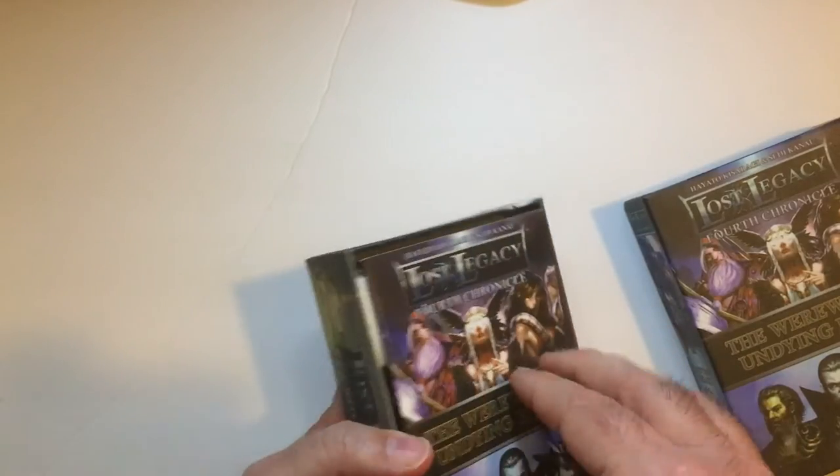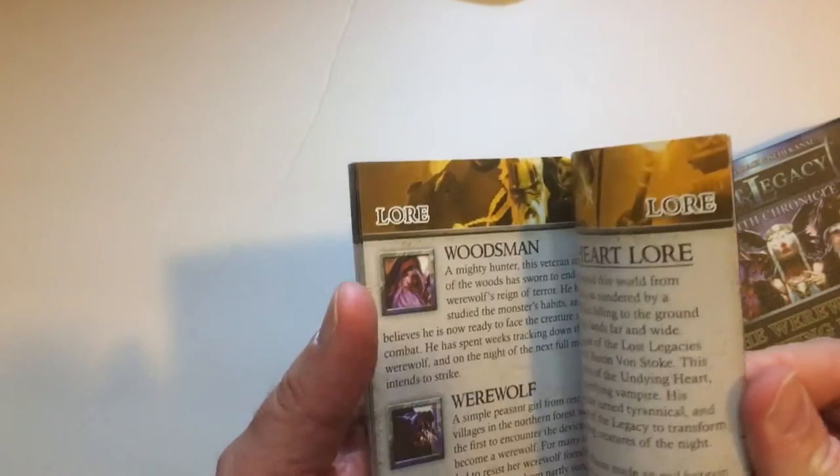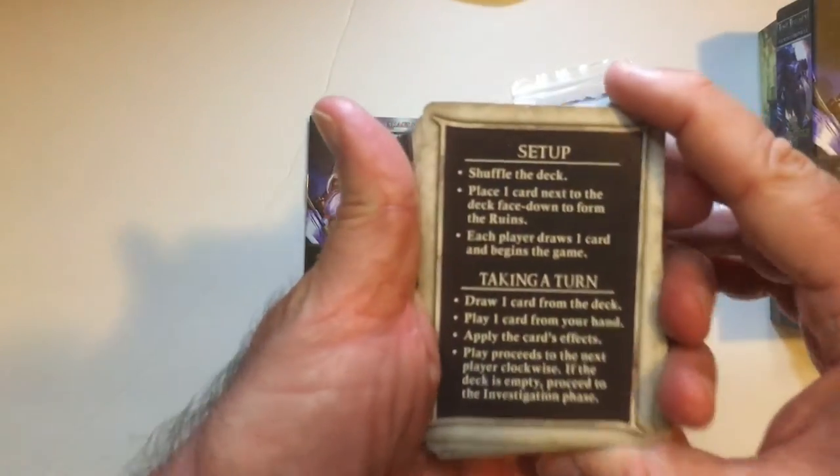Instructions — pretty thick book but small pages of course, and big print. Everything goes in and sets up here.